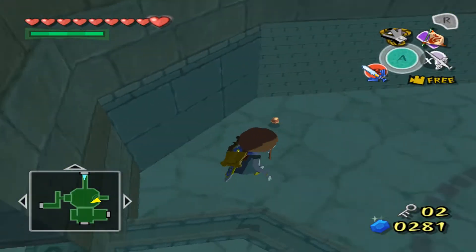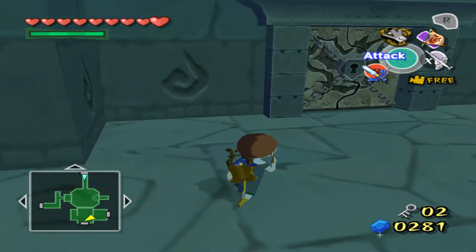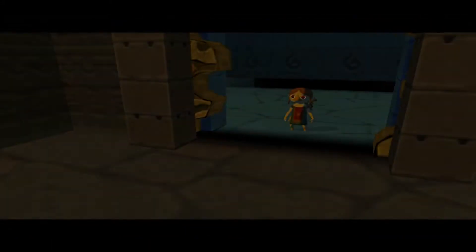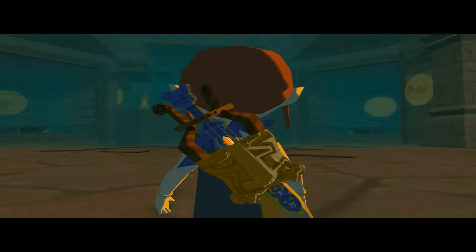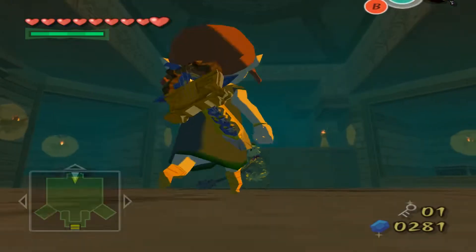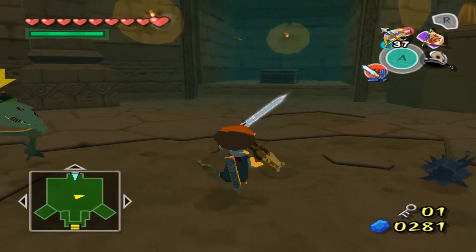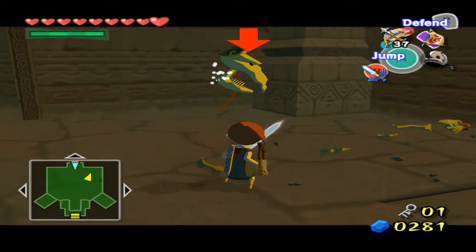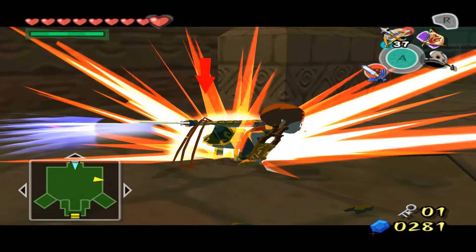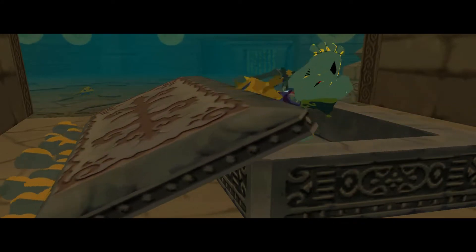Nothing too intense. I already have the mirror shield so we should be able to... which way do we go? We'll go this way — that's the mini boss room. We can go in here and there's definitely a reward for going in here, so I might as well do it. I gotta shoot. Don't have bombs — I'm just gonna grab this and then this. He's down for the count. Now I gotta actually do this because I can't skip it — I don't have the leaf. What a shame.